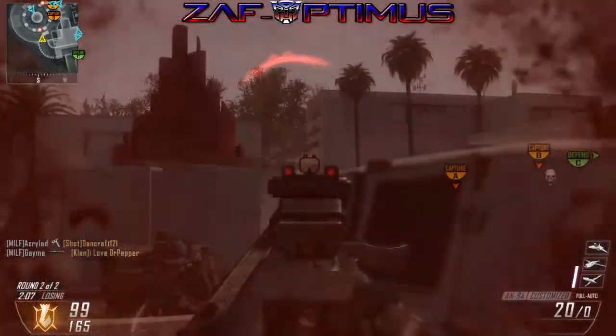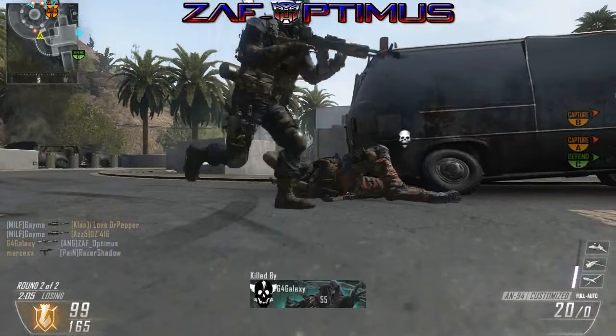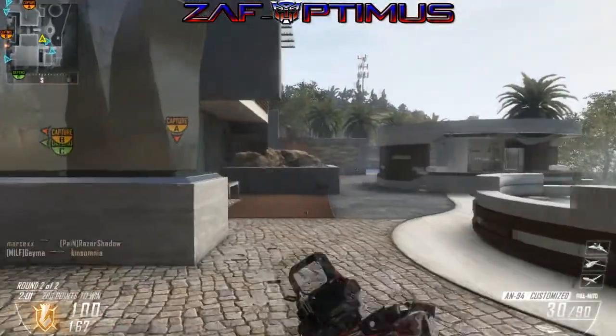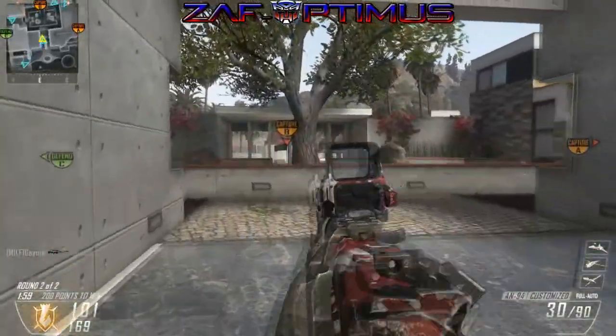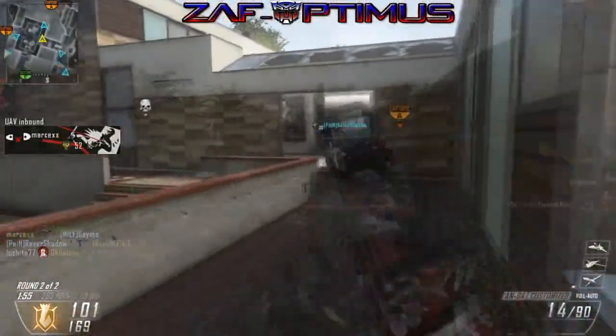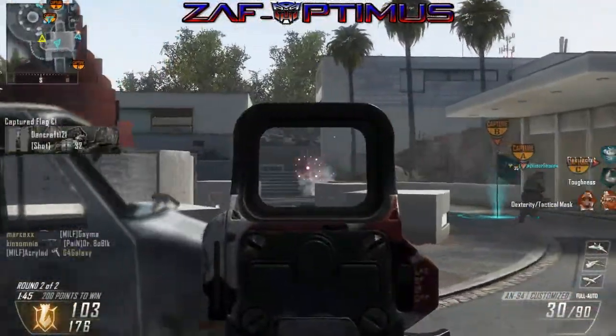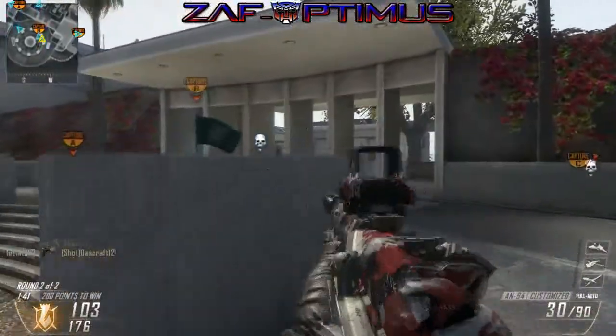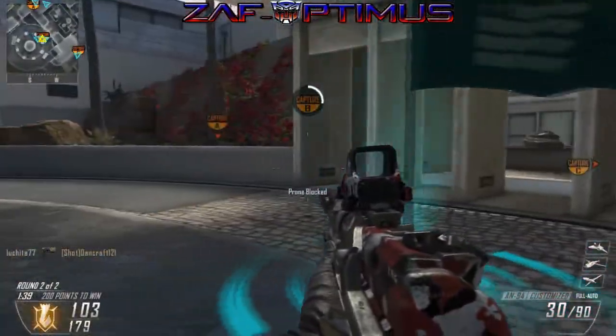I'm going to try and give you some pressured plays — situations where you've got to make a move for your team or plays to help your team get a spawn. Smart plays to make when a guy with just knives is rushing at you, because you know they're 6-perked and kind of hard to take out.